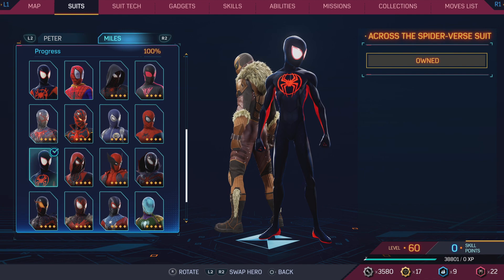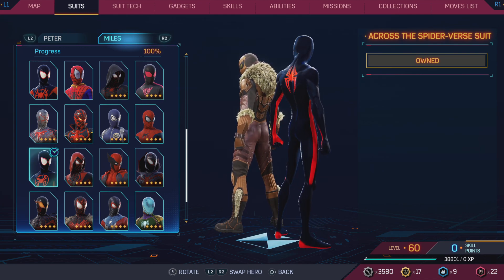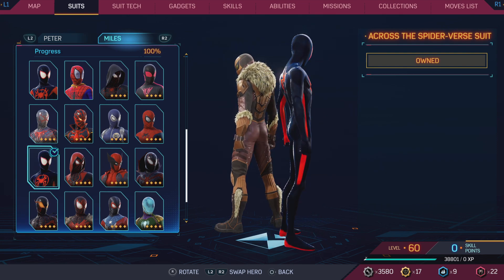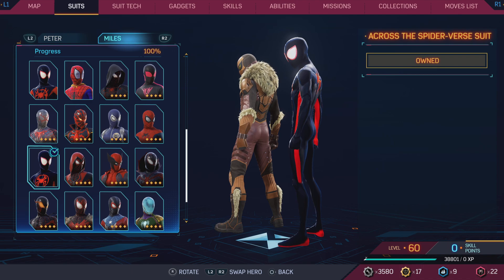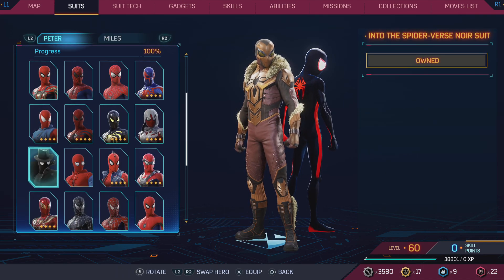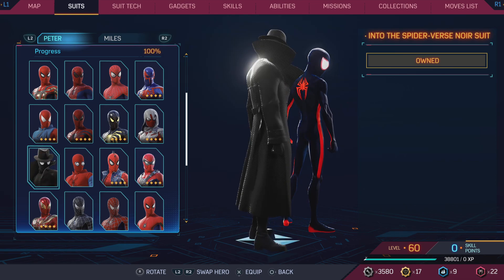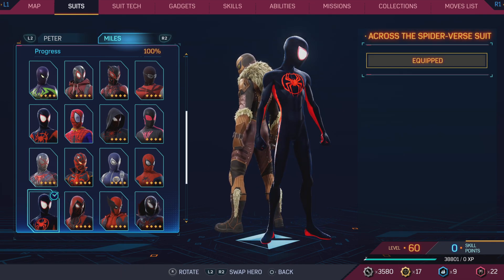The Across the Spider-Verse suit — 10 out of 10. It has its own animations, of course, and a great color palette. I also forgot to mention for the Noir suit — you can see the comic book color dots in that one too.